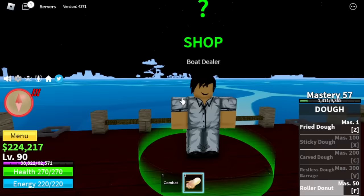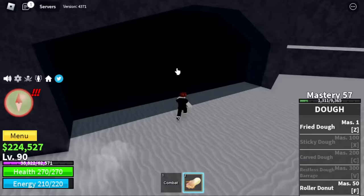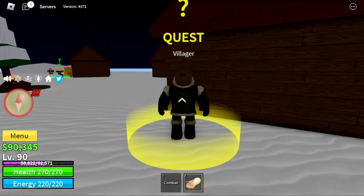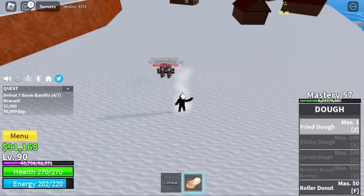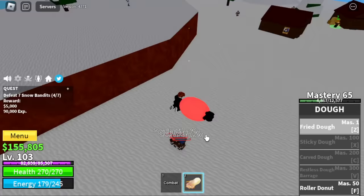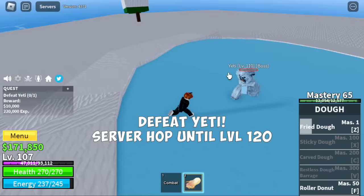After that, next island is the Frozen Village. Don't forget to visit the ability teacher located at the cave — for everything he sells, you need at least 135,000 bellies. Next up: head to the snow bandits. You're going to grind here until level 90. At this level, elemental is in effect again. At level 105, target is the Yeti. You're going to server hop here until you reach level 120. Avoid grinding the snowman because they're so far apart.